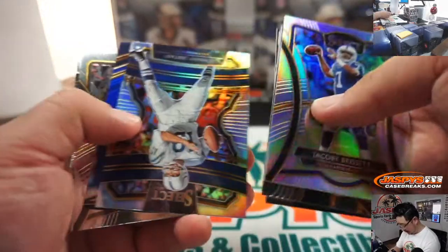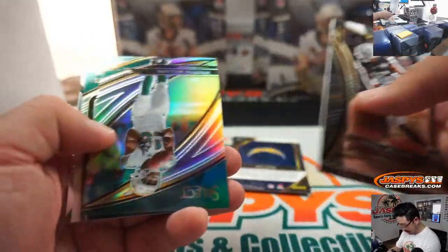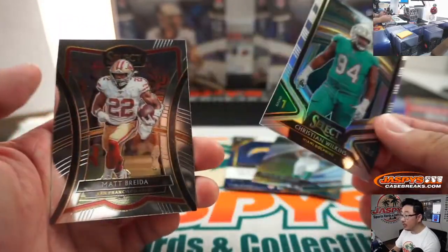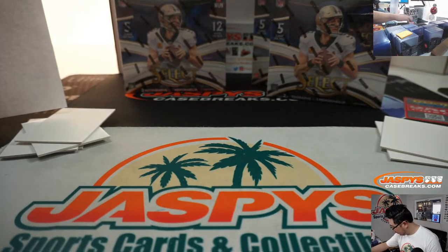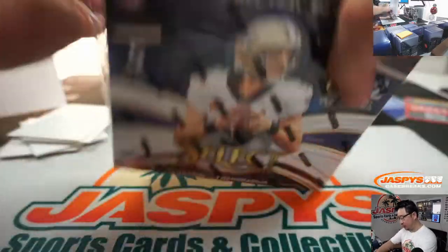Jacoby Brissett, Johnny Unitas, Joey Bosa for the Chargers to 75 going to Justin. Preston Williams field level for Josie. Christian Wilkins goes to Josie as well. We are halfway through this half case break — this is Pick Your Team 2. More Select in the store, brand new release, check it out.